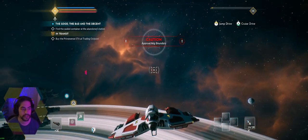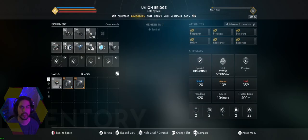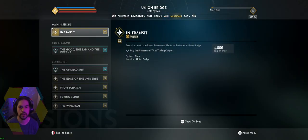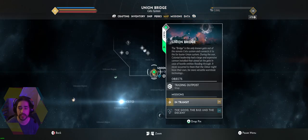This is Everspace 2. I've already started the game a little bit — we are currently level 3, so we're not far in. We're doing a mission right now called 'In Transit.' Dax asked me to purchase a Prime Sense STA from the trader at Union Bridge. This is Union Bridge.